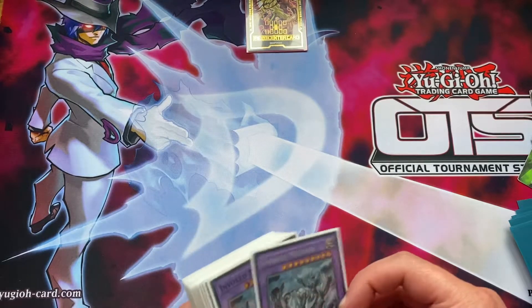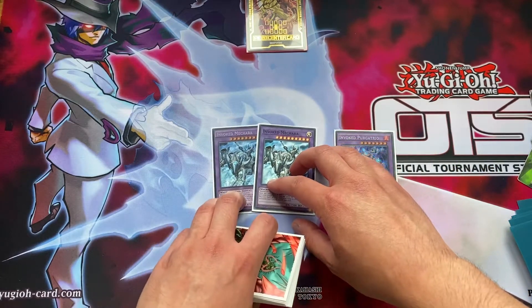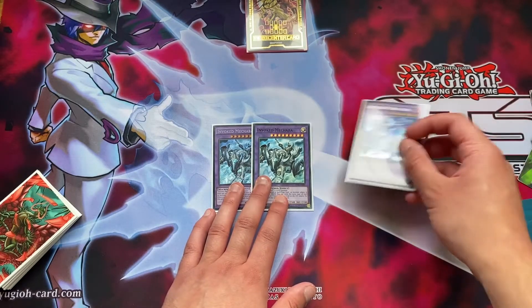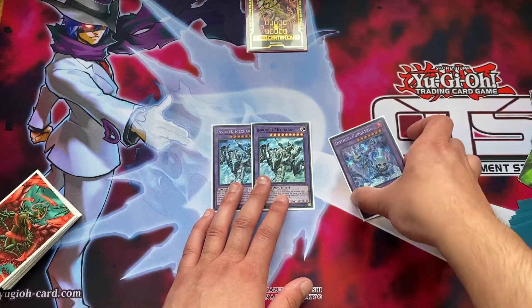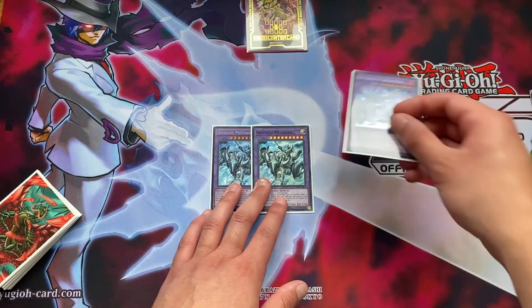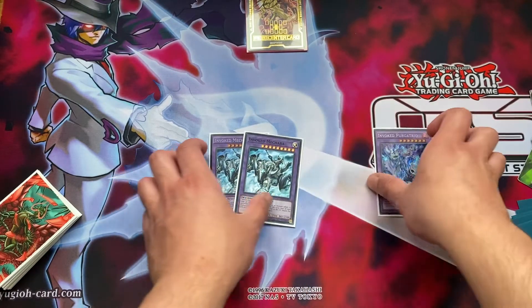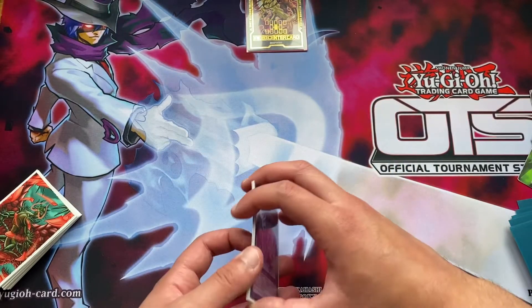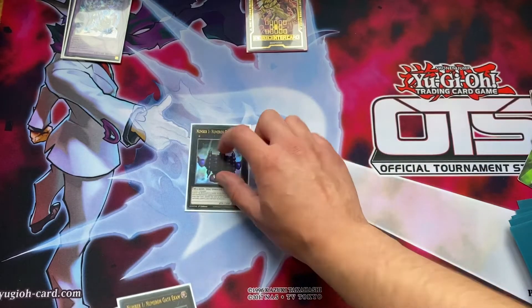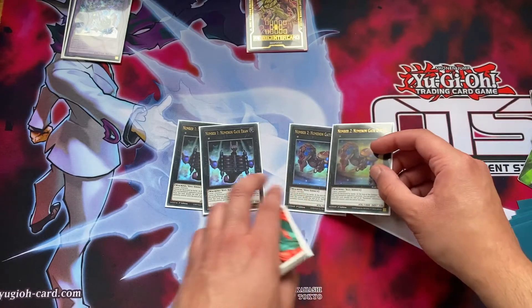Next we go into the extra deck. Obviously for the invoked engine we play two Mechaba and one Purgatrio. Purgatrio is for the OTK and gives you more of an offensive choice - definitely more of a second or third turn play where you can just punch over your opponent. Mechaba is for the negates - you know what that card does, pretty broken.